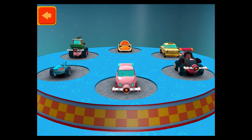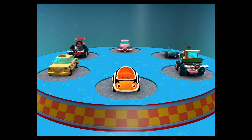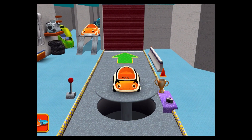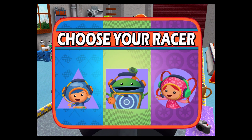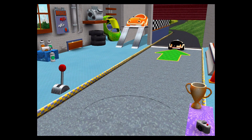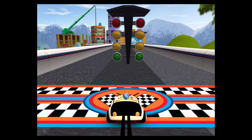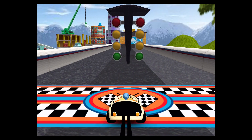Swipe to select a new car, then tap the back button. Choose your racer! Awesome! Choose your racer — that was a big race. Collect coins to earn special prizes and watch out for things on the road that can slow you down.